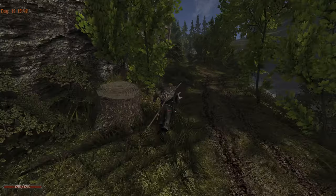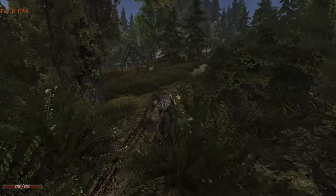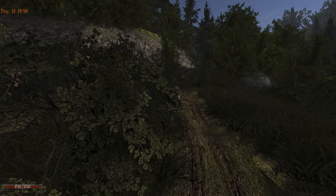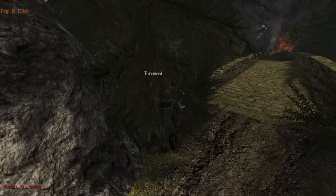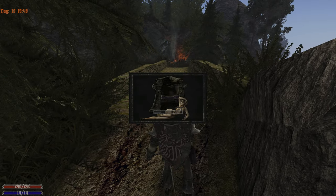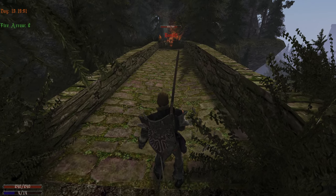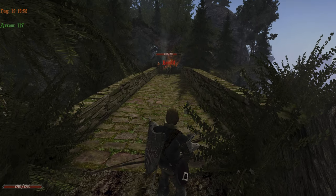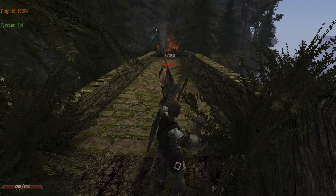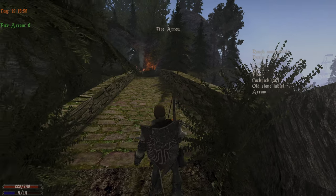We were supposed to go to the mercenaries, but it makes more sense to clear a bit here — or maybe join the mercenaries and then clear more stuff in better armor. My idea is we can lure the bandits with a fire arrow here. Let's try and see. See — that's how you do it. We only have to pay attention to the bow one. Easy peasy. We drop an arrow — there's that. So, that's one down.